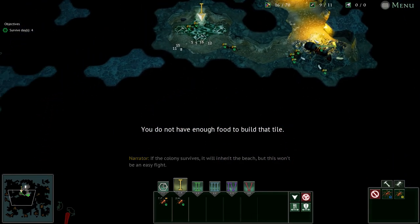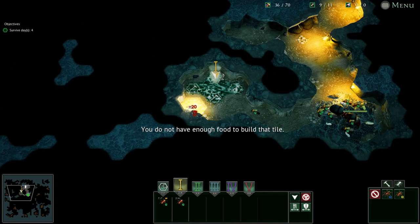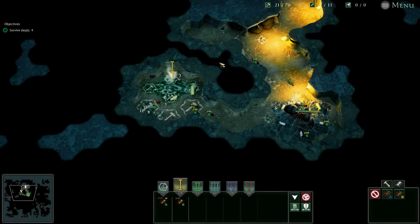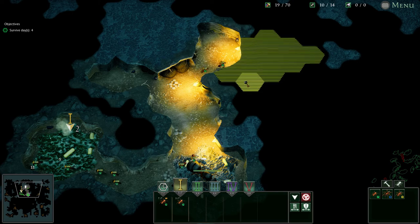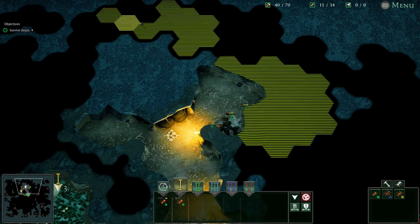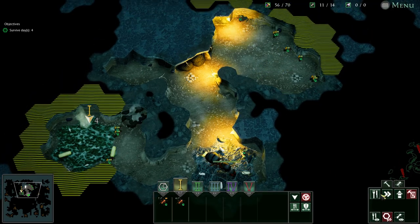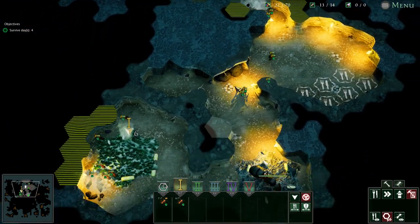Alright, so this one is a little bit rough — definitely a bit rough to be honest. The music seems a tiny bit loud, let me fix that. We want to come up here, dig out some kind of weird food hole shape, and dig up there. Goal one: get as many workers as we can.